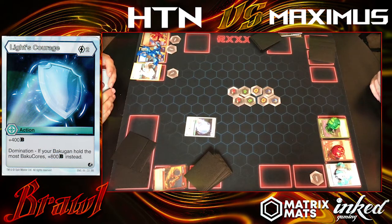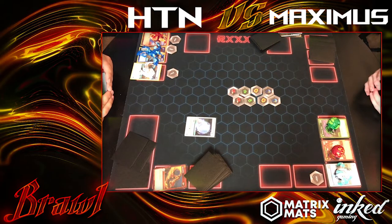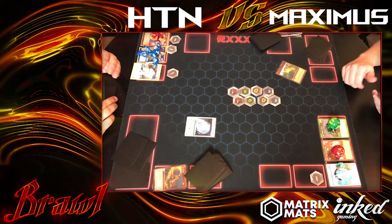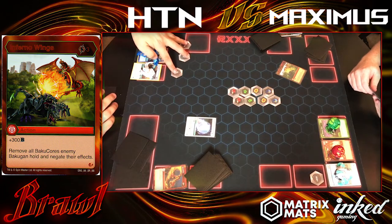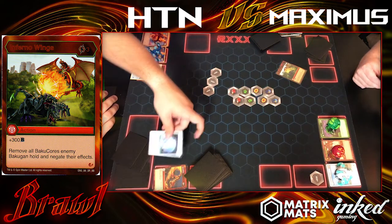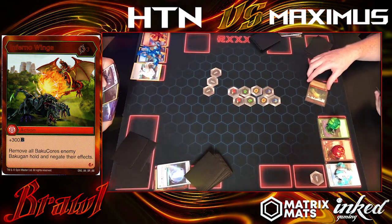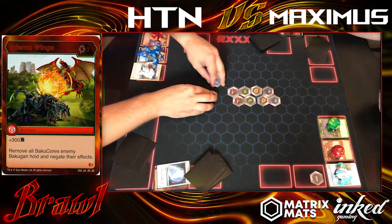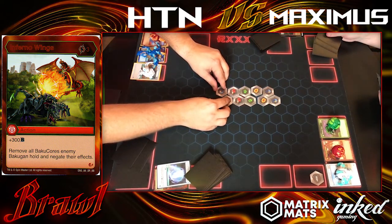I accept the fact that I'll concede that second turn with that Pyravian, but I didn't have to this time, so that wasn't that bad of a deal. But you actually Inferno Wings me here — my least favorite card in the game — and take away all of that. It actually overcame my Light's Courage. I should have been at 1100, but I was well over that. Even with the little boost off Light's Courage, I wasn't able to get there.